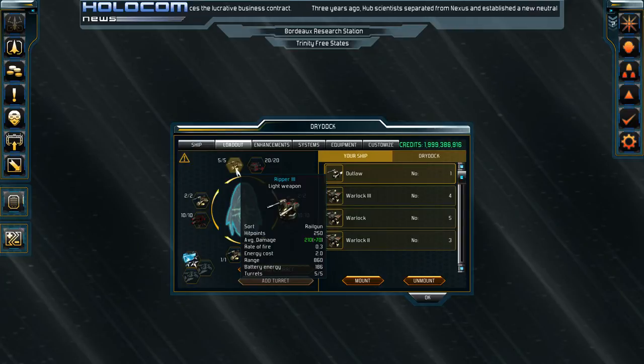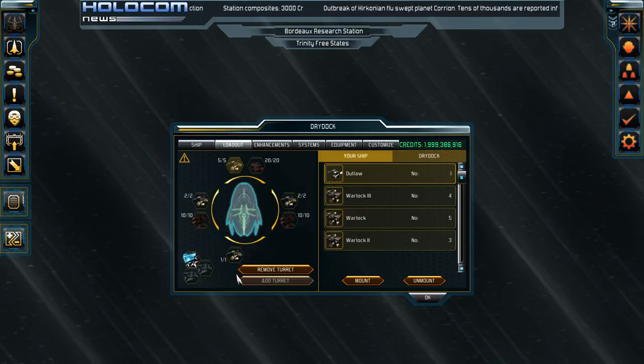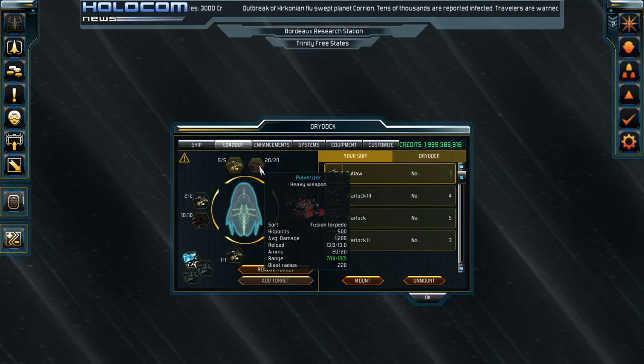At the bottom you see turrets — that's how many turrets you can have in that slot. I can have 5 turrets mounted in this slot. You can only have one type of weapon in one mount, so you can't mix different weapons into that front slot, but you can have up to 5 turrets. For heavy weapons, you've got average damage, reload time — which is in seconds, so 13 seconds for this weapon to fully reload — ammo capacity, range, and blast radius in in-game units.